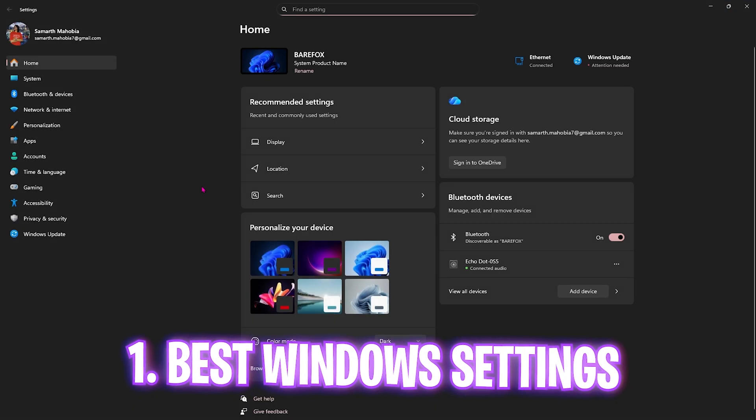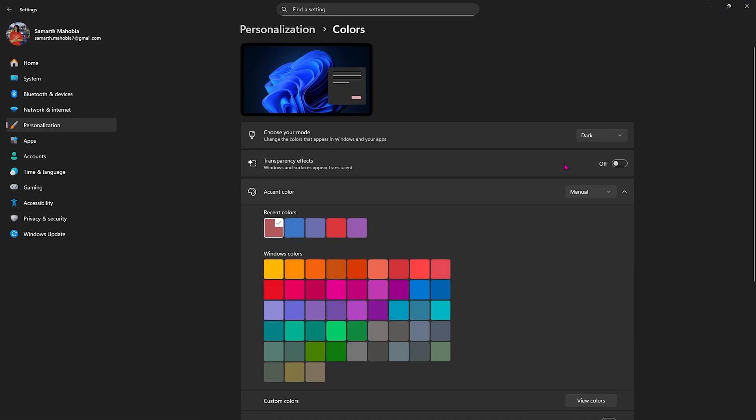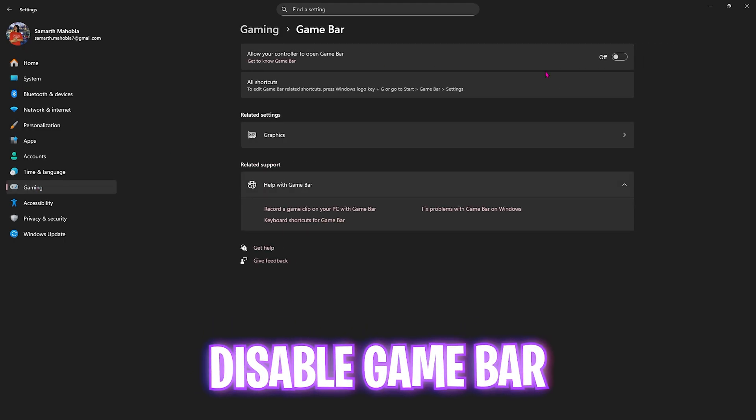Step number one is the best Windows settings. Simply search for Settings on your PC, come over to Personalization, head over to Colors, and disable Transparency Effects. This will disallow your windows and surfaces from appearing translucent, disabling unwanted animations on your PC.